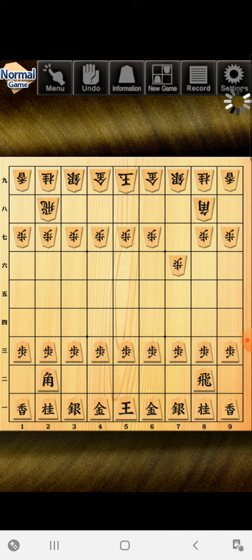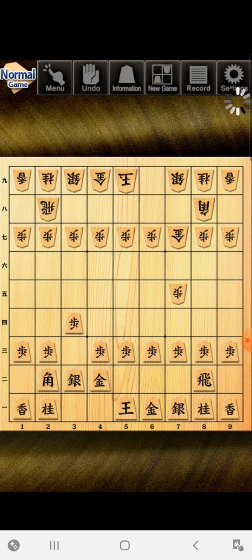I have developed this opening because he won't take the bishop. So I'm going to push this silver and get it into that diagonal.